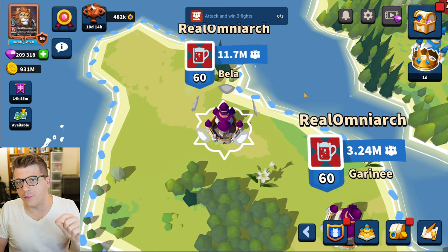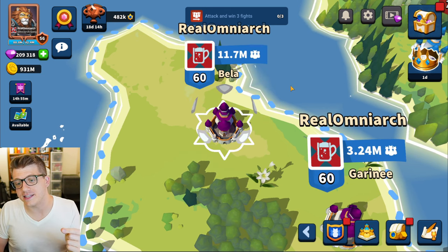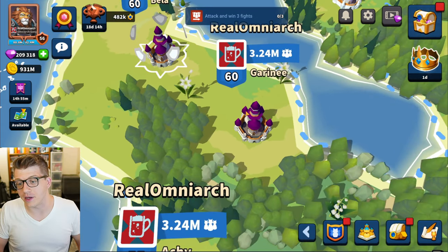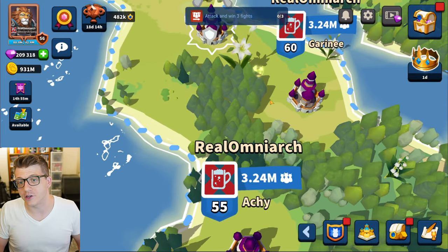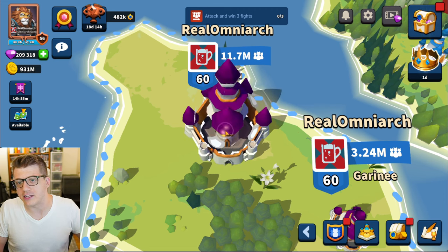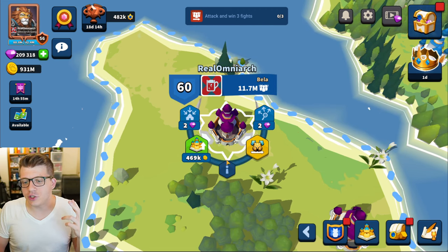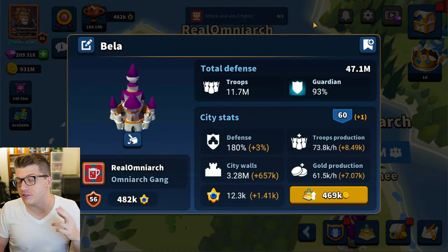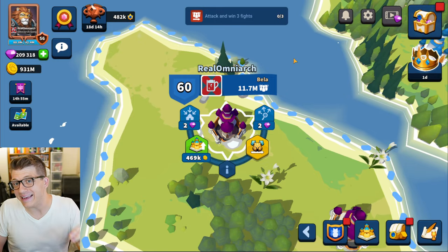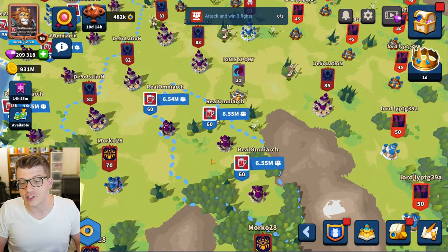The first tip is about leveling up your cities, and in particular your main city. You can tell which one is your main city because it has little shields orbiting around it. Other cities don't have that animation or the spiky insignia on the ground. The cool part is that you don't actually have to worry about defending your main city — there's no way to attack another player's main city.